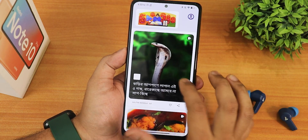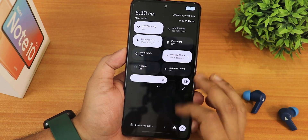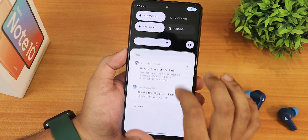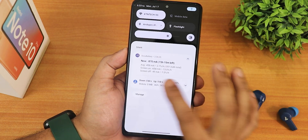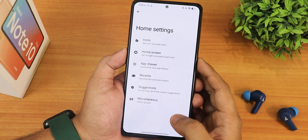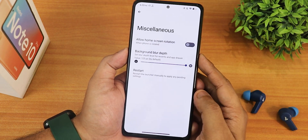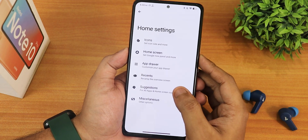Swiping up gets you to the app drawer, and scrolling is perfectly fine even on the Google Discover page. Swiping down brings up the notification and quick settings panel. The quick settings panel stays dark even in the light theme — the dark theme is turned off right now but the notification panel is white, which is fine.